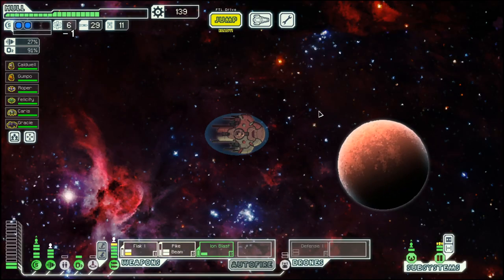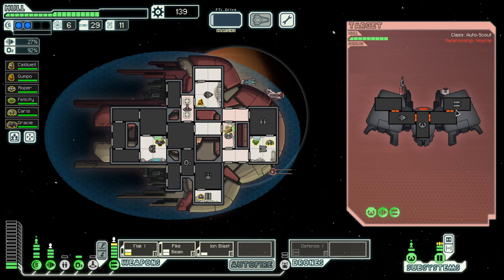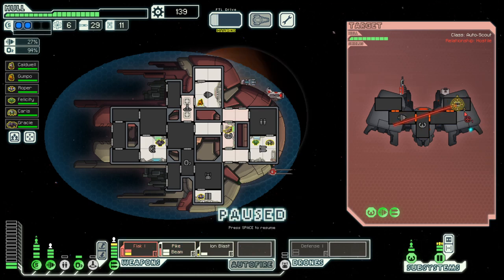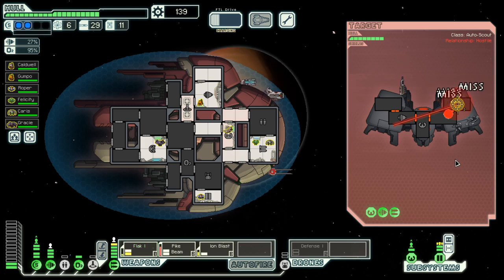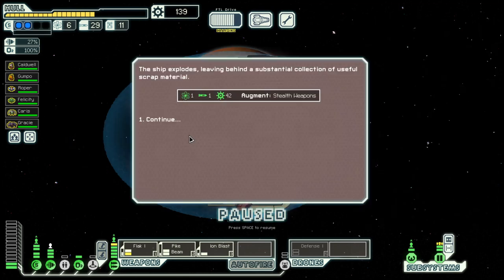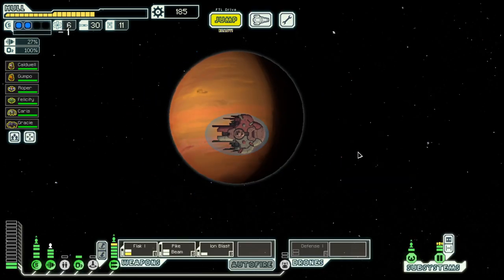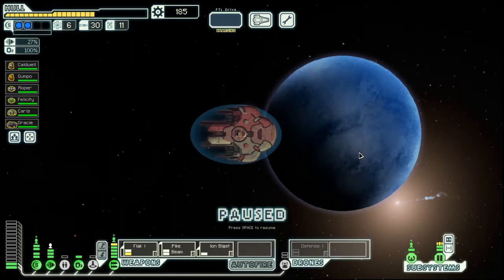And let's go here. An ultimated ship. Okay, their weapons are down and the rest will follow. Stealth weapon — that's an augment. That can be good in combination with cloaking.